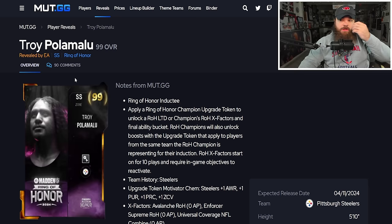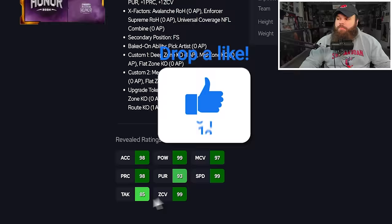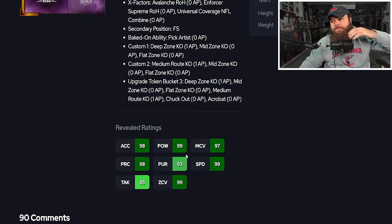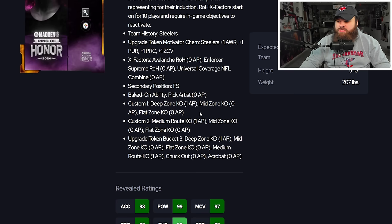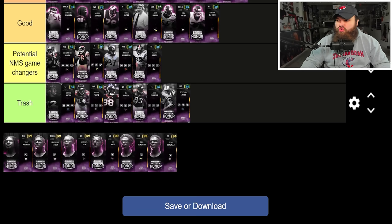Troy Palomalu is an absolute standout. His Ring of Honor X factor is Universal Coverage Combine — essentially Tarik Woolen's X factor. He has 99 speed, 99 zone coverage, and 98 Play Rec. Ability-wise, custom bucket one lets him run Deep Zone KO for one, custom two gives Mid Zone KO for zero, and an upgrade token adds Flat Zone KO for zero. He also has baked-on Pick Artist for zero. He's basically like Jair Brown but without needing an X factor slot — best at position, no question.